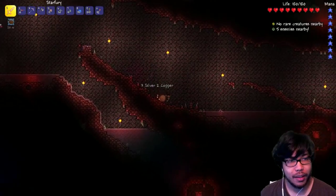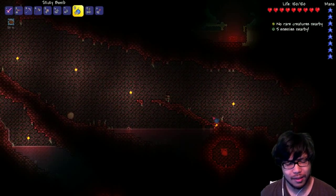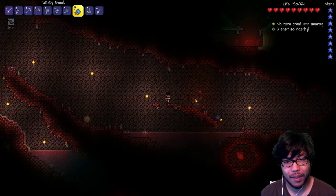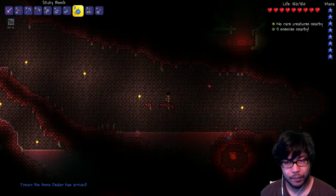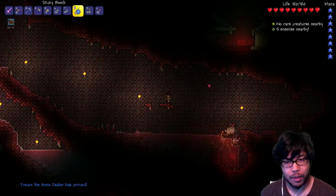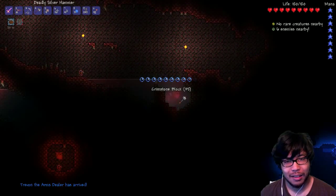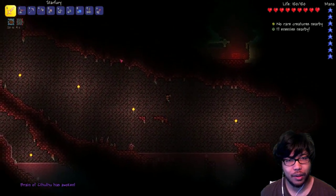I press B to get this 20-minute well-fed buff to begin. I don't remember what boss it is — is it the brain? I really don't recall. It's been a while since we've done crimson bosses. The arms dealer has arrived. Should be okay. You guys ready? Cause I'm not. Brain — the Brain of Cthulhu! Here we go, buddy. See what I got here. I'm gonna be using lots of grenades if I can.